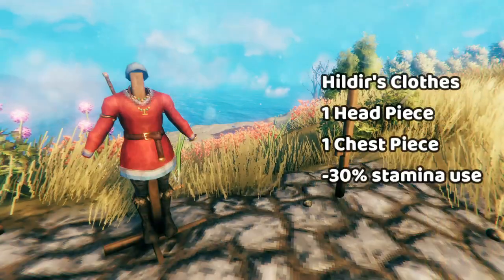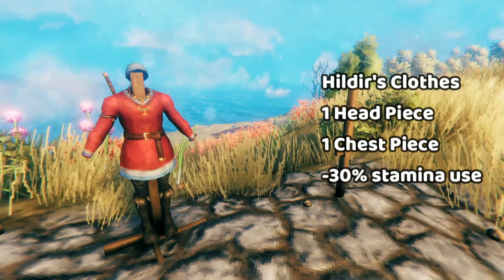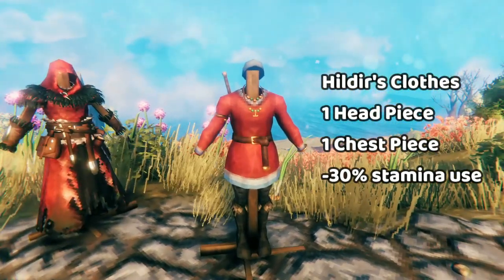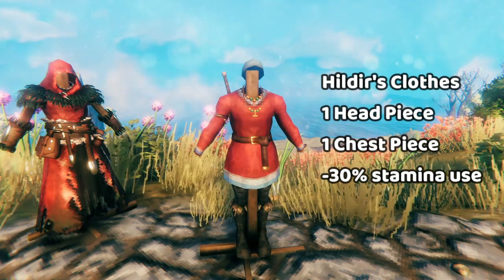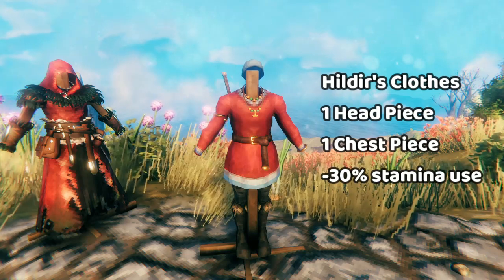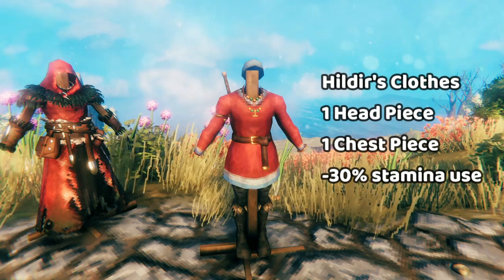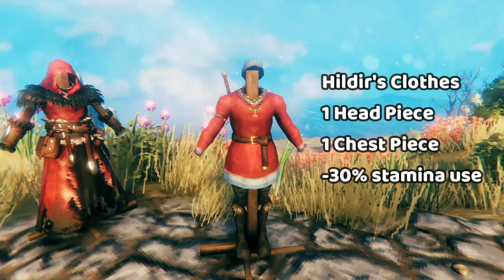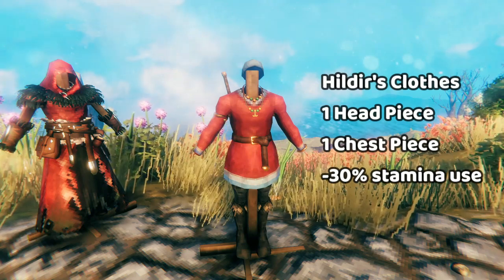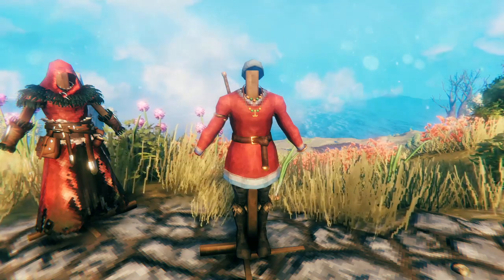And before we get to the Mistlands armor, let's cover the two utility armor sets. The first one is available from Hildur's Request. Hildur's Request adds chest pieces and hats that decrease your stamina usage. Hildur doesn't sell pants, so she only sells chest pieces and hats. I recommend pairing the two Hildur's items of your choice with the Fenris leggings, just because they increase movement speed by 3%. And if you're wearing Hildur's armor, then you're at home — in your base, farming, building, maybe even on passive mode — so that movement speed is really the only relevant thing to you.